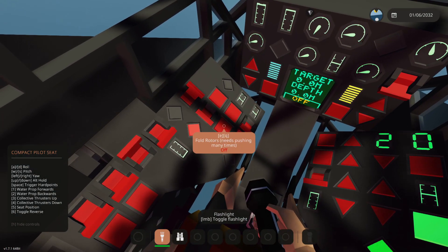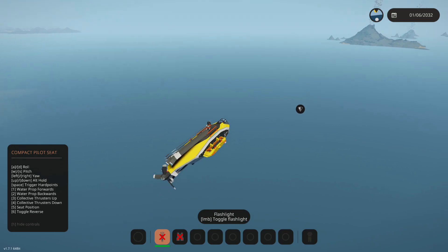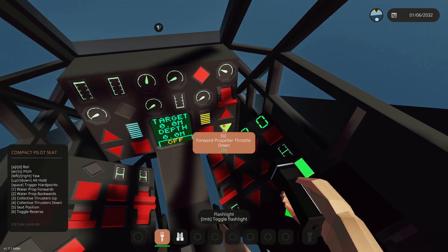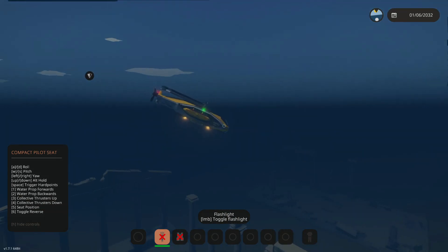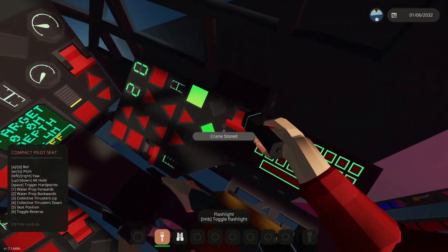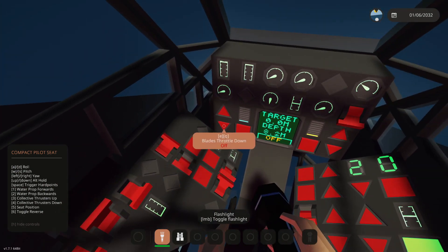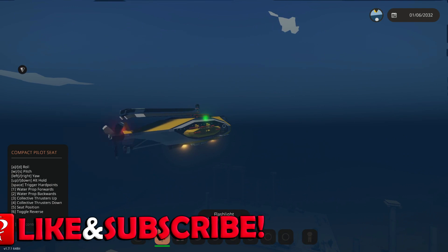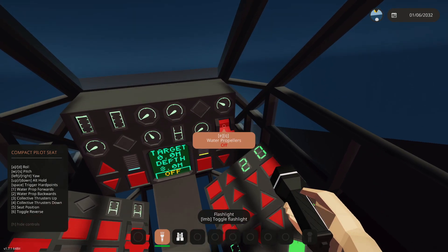Here we go, we're getting very close — oh there we go! We need to do this, and this, and we are in the water. We then need to figure out how to turn it into submarine mode. Where do we do submarine mode? It might just know it's in the water — I don't think it does. Water propellers — okay.